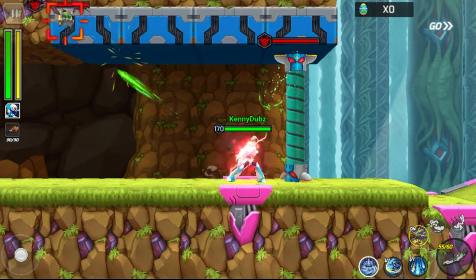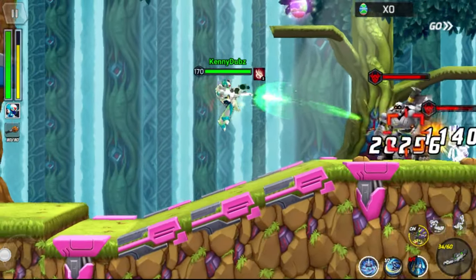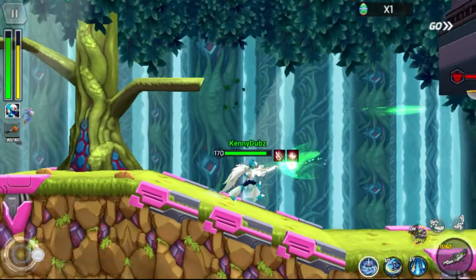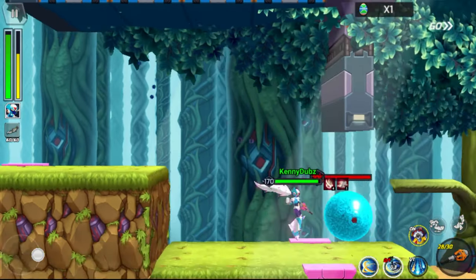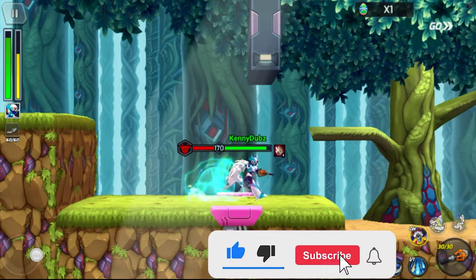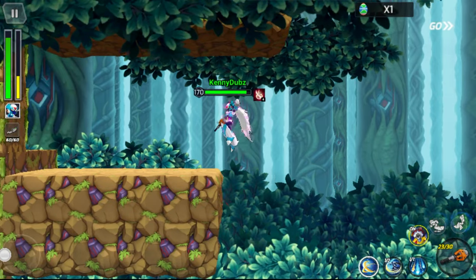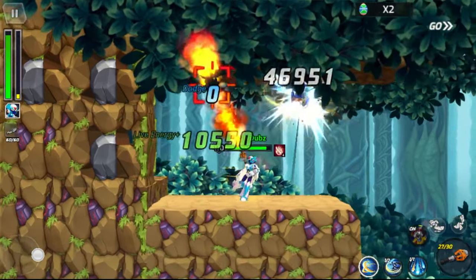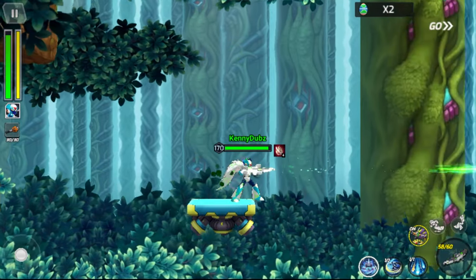Starting off the stage here, we're actually going to run into one of the hidden elements, or eggs in this case, pretty early on. Right up there, you can see that I jumped up and this is going to be our first one. The second one is coming up shortly after. We're going to have quite a few of these obstacles on the way where we have to hit them a certain number of times. There's also a few of the blue orbs, so if you don't have a sword, maybe you want to bring one. I have Via so I can either run into them or attempt to use my sword skill, but most of the time I just end up running into them using that skill anyway. Drop down there and get the second egg right there.